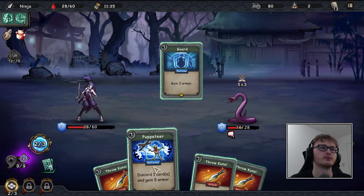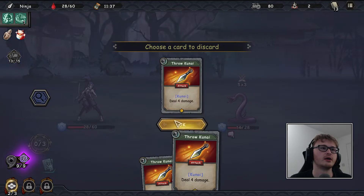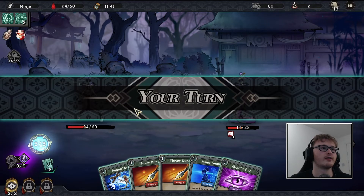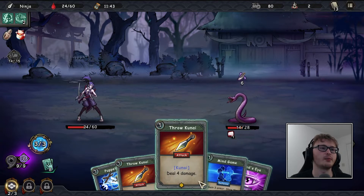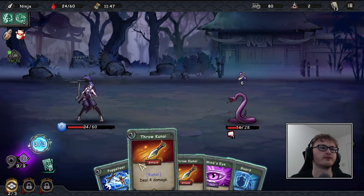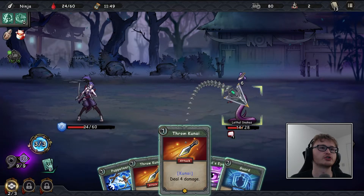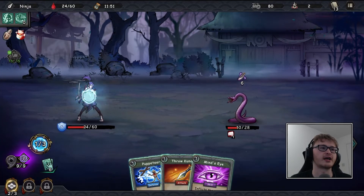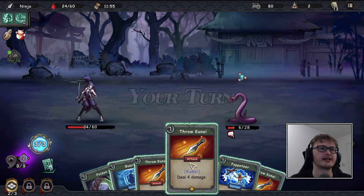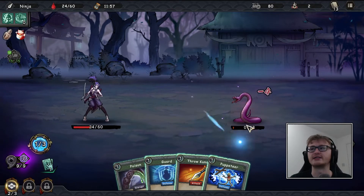For now I guess we'll just go poison, Mind's Eye, throw kunai, gain armor. It's not a particularly exciting run but we've already got the genjutsu to full so we're just looking to beat this enemy. We're not going to do it this turn, so we might as well play all our defense cards.